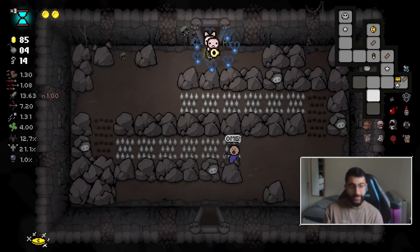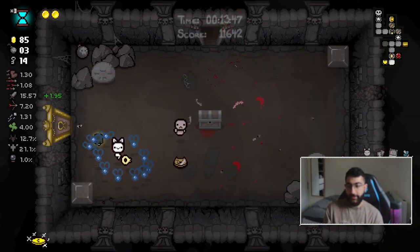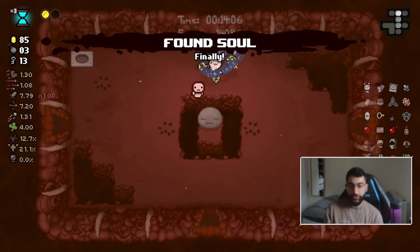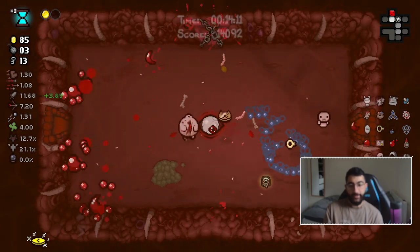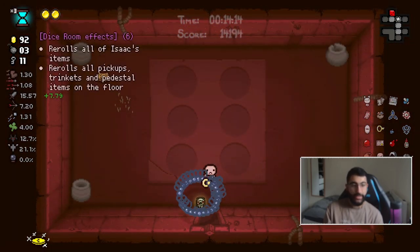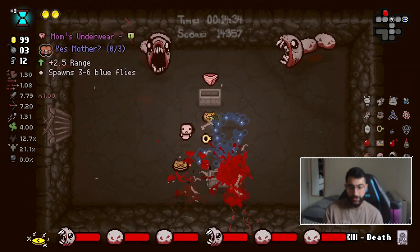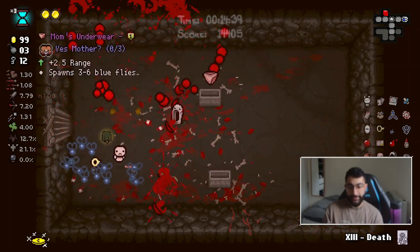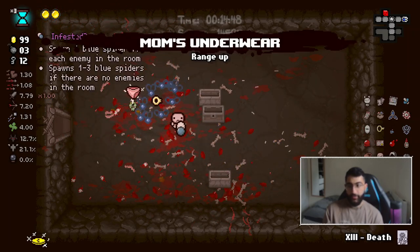I'll try to keep you alive until the item room. What do you have for me? Nothing - I'm just going down now. You'd be nice to have because it's four more shots, but counterfeit penny is truly just a better feeling. Drink it maybe at the end of the floor. Ranger - sure, I'll pick it up. I do want to try the six, but it's a good build. We'll see if I get a good angel deal or devil deal at the end of the floor.